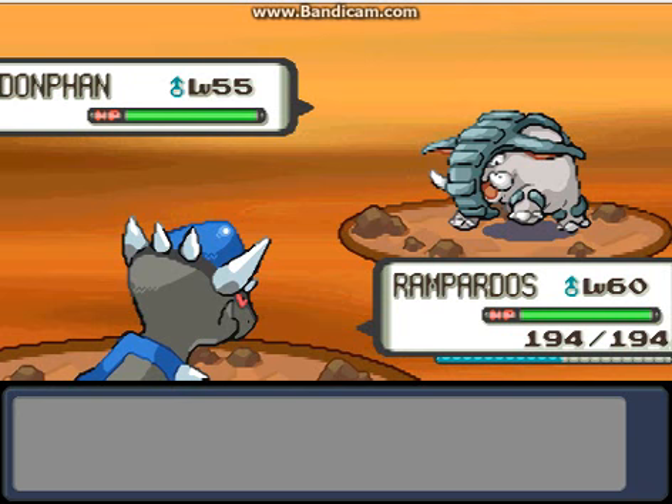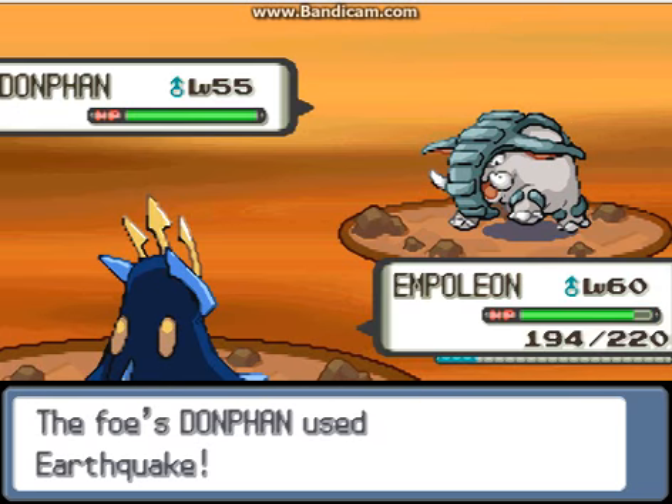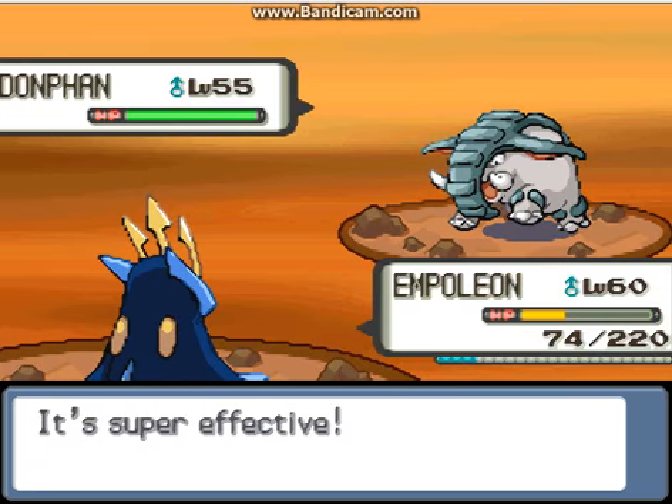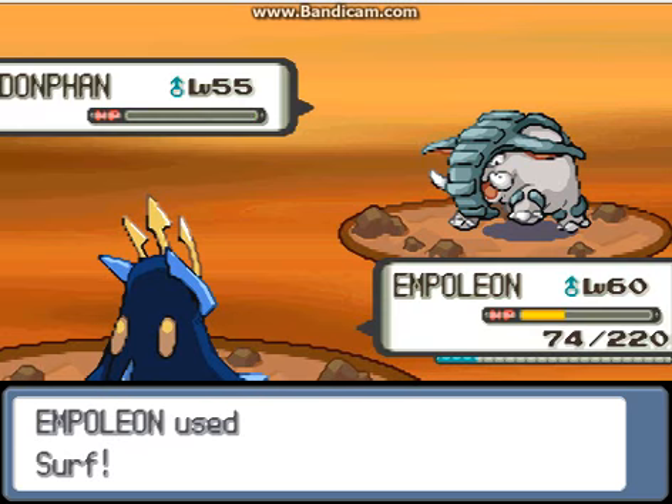I'm ready to beat you. Let's see what she has — she has a Donphan. I really must switch out now. I'll send out Empoleon. Earthquake — please survive! Yes!